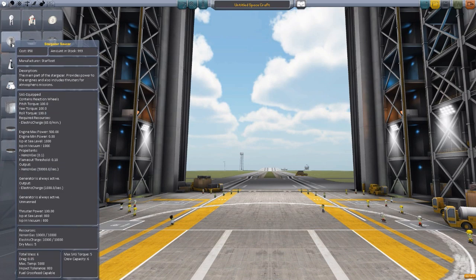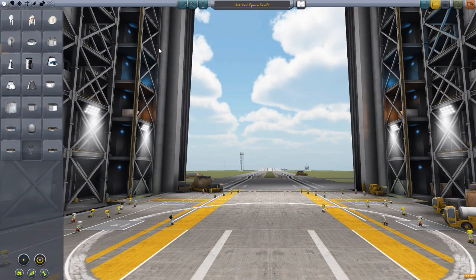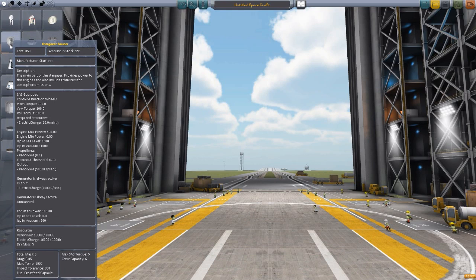Good old Picard had to start somewhere — he didn't start on the Enterprise. One of the ships he had previously was the Stargazer. So we have the Stargazer on here as well. This is the main section of the Stargazer — it provides power to the engines and also includes thrusters for atmospheric missions. Xenon gas, a whole lot of power — crew capacity six on this one. And the Stargazer does have an internal view.